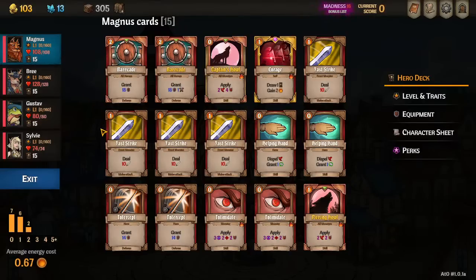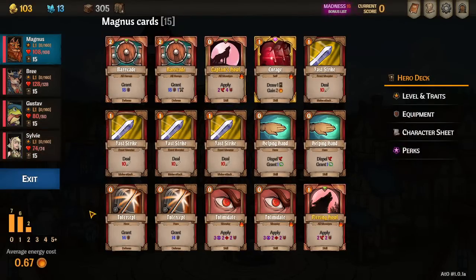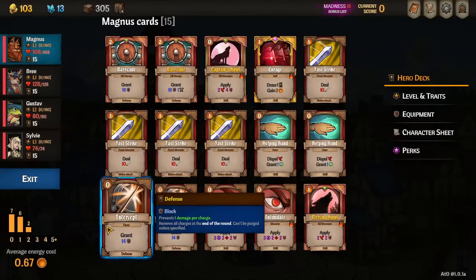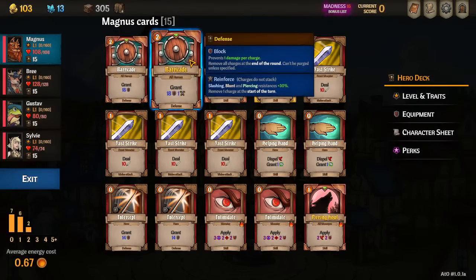For Magnus: bring in Intimidates and a Piercing Howl, which complements your Captain's Howl. It's all about that vulnerable and the helping hands to inspire Sylvie. Dead cards right now are all the Fast Strikes and the Intercepts, and probably one of the barricades. You'll only need one barricade in the end game — and you only ever need it if you run into thorns. You want one upgraded barricade for the reinforce, so that when Sylvie attacks a thorned target, that thorn's damage is reduced by the piercing resistance of barricade.